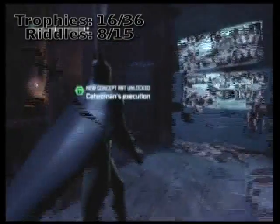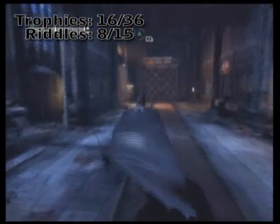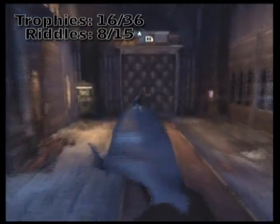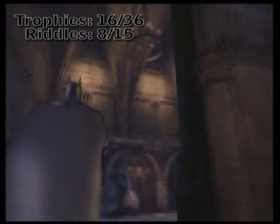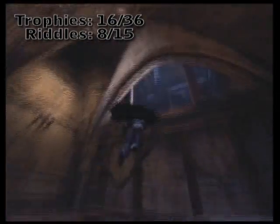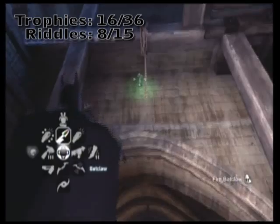The last one you saw on the minimap was right next to the entrance, but to be more precise it's actually up in the bell tower. You probably saw this one very early on and wondered how on earth you get it down from the roof. Just go ahead and simply backclaw it down.